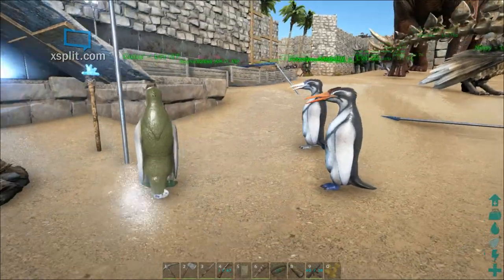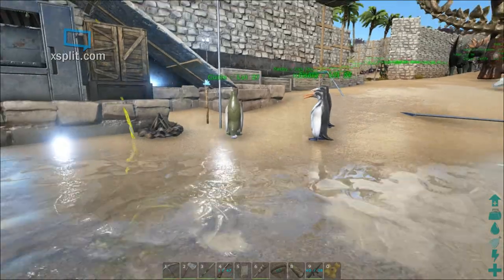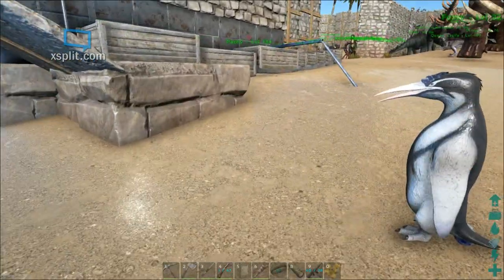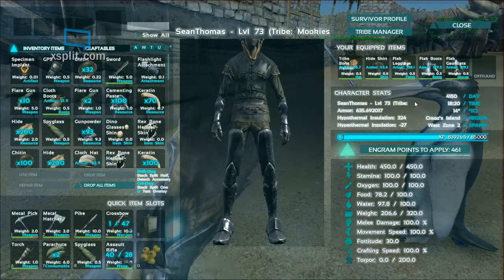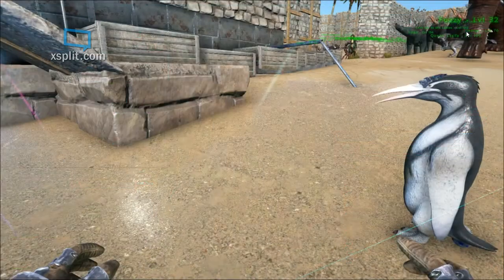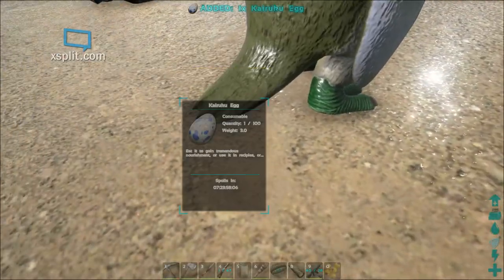Alright, so we've got three females here. You're going to want to have females for egg collection. When we go up close to these Karakuru, they actually increase your insulation and they drop Karakuru eggs, which are used for anglers.